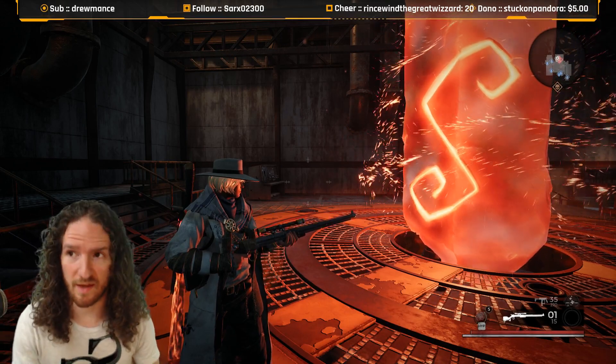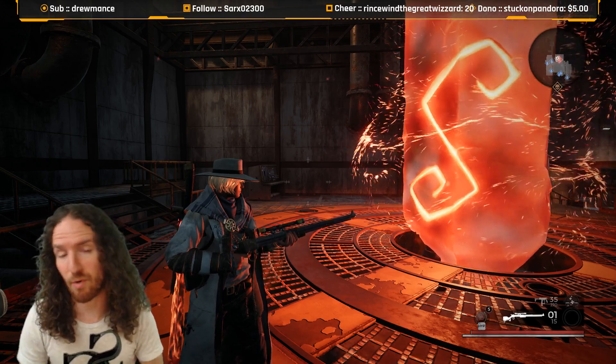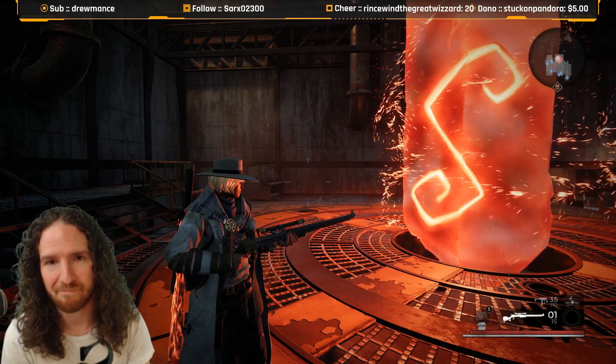This is a guaranteed weapon. That defensive thing where you're defending the girl in the church is required — it's a story mission. So the sniper rifle will always be there. Always go down and grab it even if you've already grabbed it in another playthrough. That's free scrap. Do it anyways.